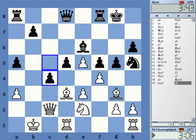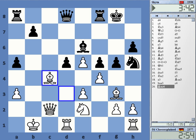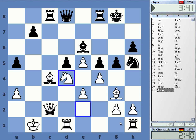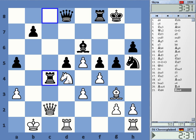So queen b6 is this idea. If I'm playing queen b3, then he takes with the pawn. Knight d4 is also a move, maybe — knight d4 attacking e6. Knight d6, and then queen b6 gets this back.